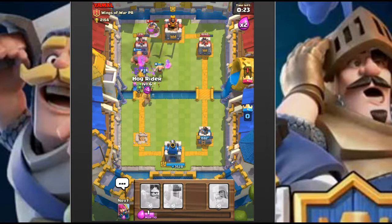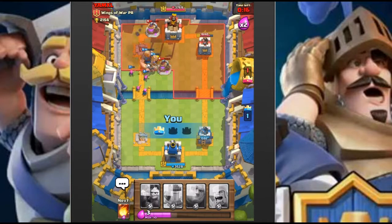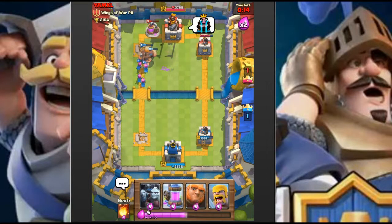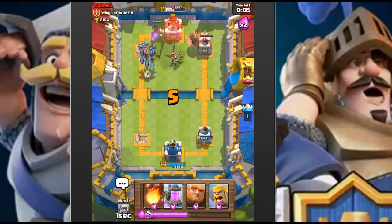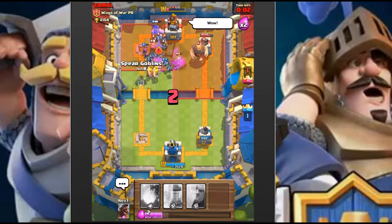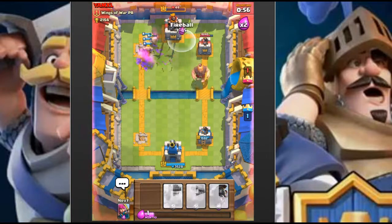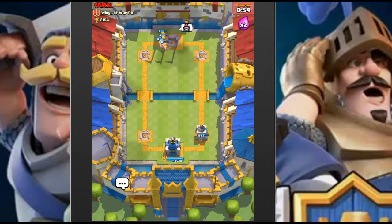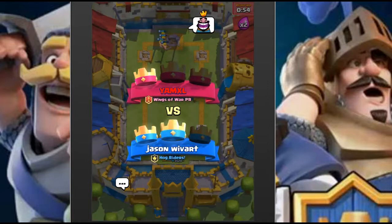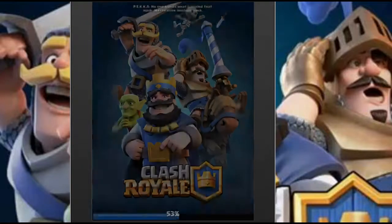We're able to take down his barbarians and take down his tower right here with our giants - game over, GG! Arrows lose to fireball every single time. Super lag spike there, look at that three-second lag spike. Oh wow, so close - he actually took down our tower and we're still lagging like crazy. I thought the game was over already, but we still got three crowns.